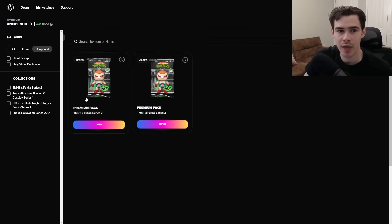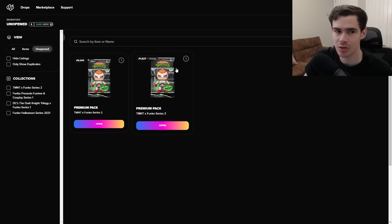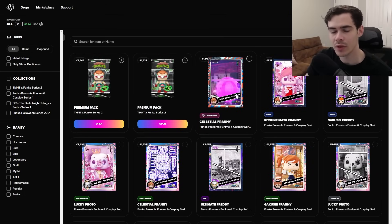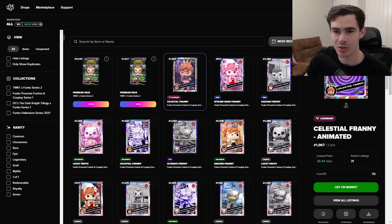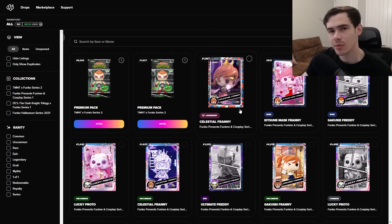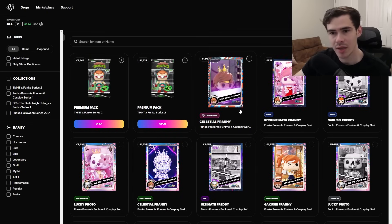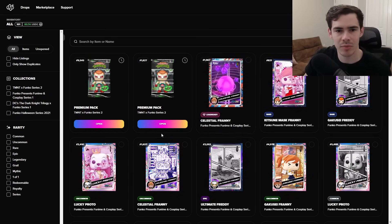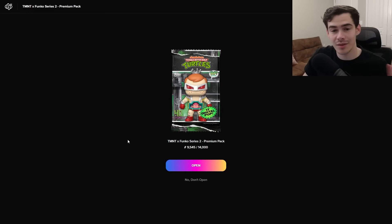So here is my wallet where you can actually open these up. I got pack number 9,545 and 1,627. Here's my inventory where you see my packs. This is one of the redeemables I pulled last time, which was the Celestial Franny — Bailey actually pulled that one, so she's very excited. Once the redeem timeframe comes around, which they do tell you on the Funko drop website, you can redeem it and they'll give you free shipping and then ship it out to you. You can even add a heart stack to them now. Before I give you more information, let's open up these premium packs and see if we pull anything cool.